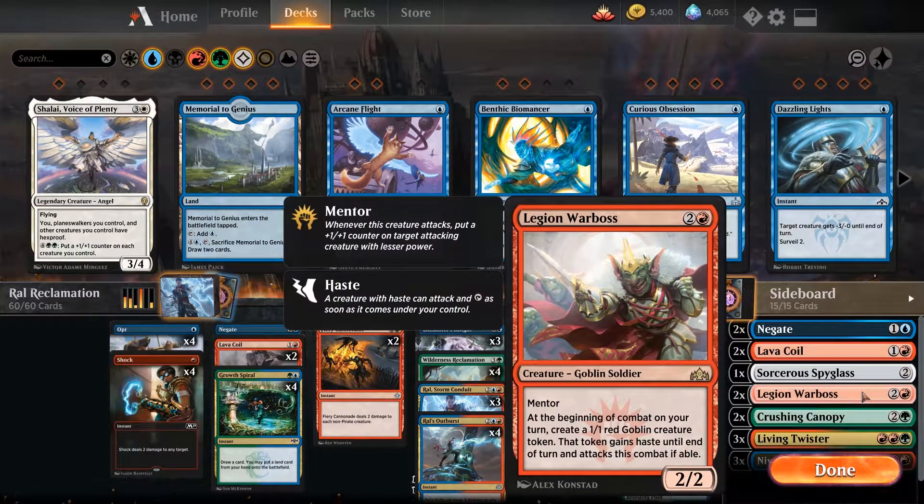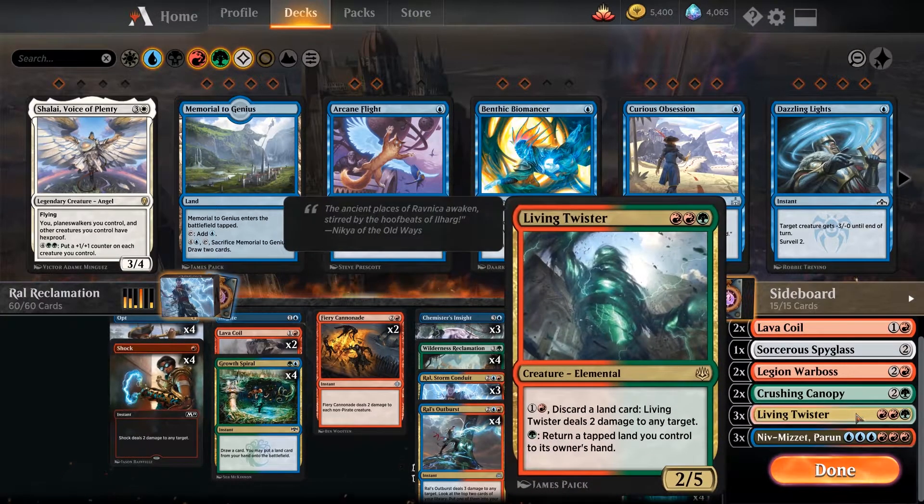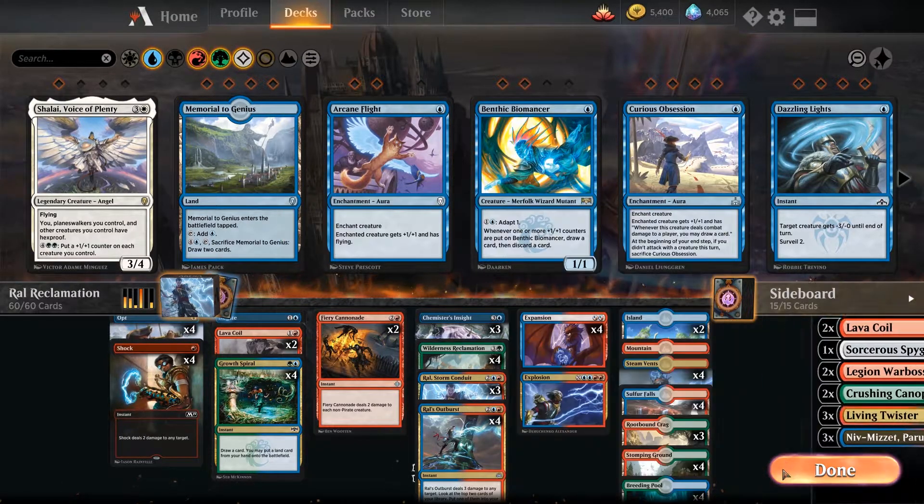We have a Legion Warboss as a pressure piece, 2 more Lava Coils to deal with bigger creatures. Not sure if we'll change those out for Beacon Bolts later — we'll have to see how the meta evolves. Another Crushing Canopy for big fliers, and another addition from War of the Spark: the Living Twister. It comes in against aggro — a 2/5 body for 3 is already good, but with the ability to discard a land card and deal 2 damage to any target, plus return a tapped land you control to its owner's hand, it provides continuous damage. I think it's good against both aggro and control once it's on the battlefield.